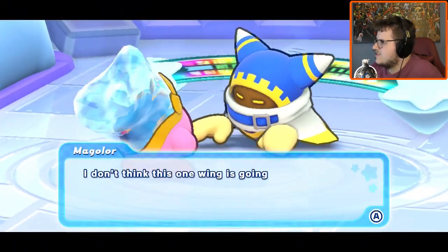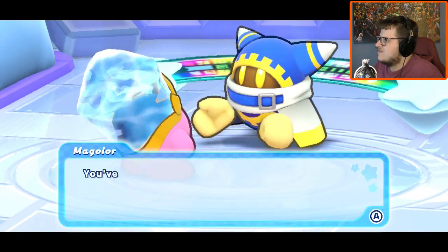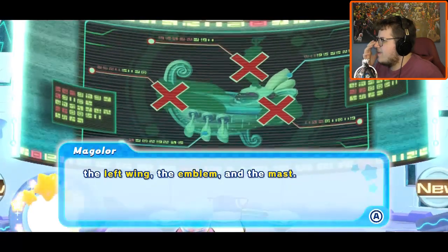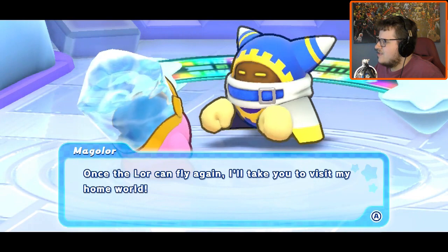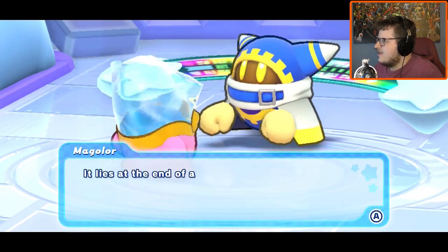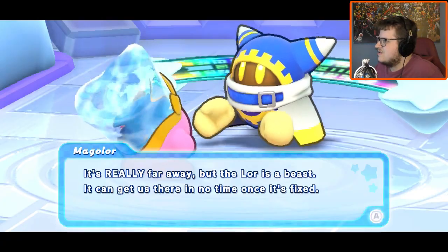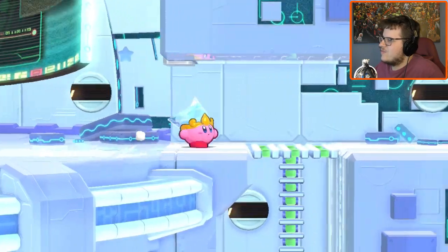Hey Kirby, what's new? I don't think this one wing is gonna get us off the ground, but slow and steady wins the race, right? I'll keep working on my repairs. You found 36 of my energy spears. As for the missing parts, we still need the left wing, the emblem, and the mast. Once the Lor can fly again, I'll take you to visit my home world — it lies at the end of an interdimensional tunnel connected to your planet. It's really far away, but the Lor's a beast — it can get us there once it's fixed.